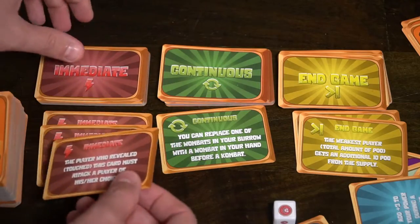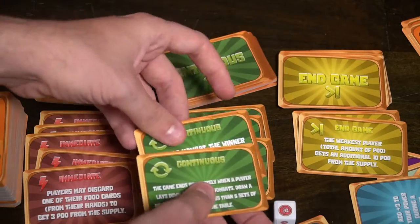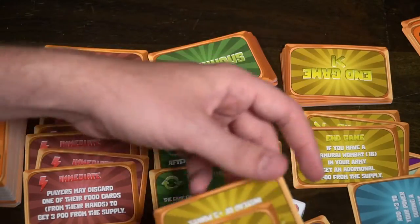When you win combat, you roll the die, which can change the continuous, end game, or immediate effects in play. For example, a continuous effect might say players end their turn by giving a card to a player of their choice. An end game effect might grant five bonus poo if you have an MMA fighter wombat — a 20 — in your army. If a certain result is rolled, you flip over and replace the current end game or continuous effect. A red result flips an immediate effect, which you resolve and discard before continuing play.